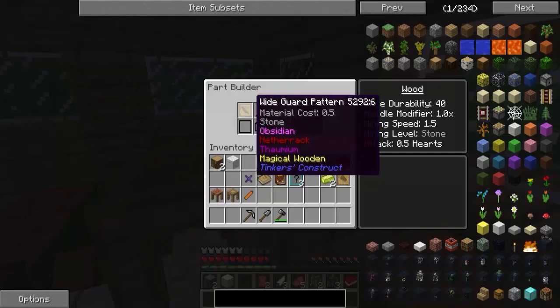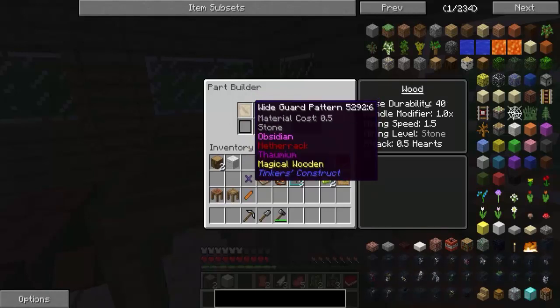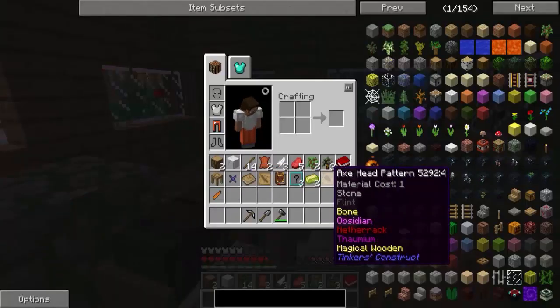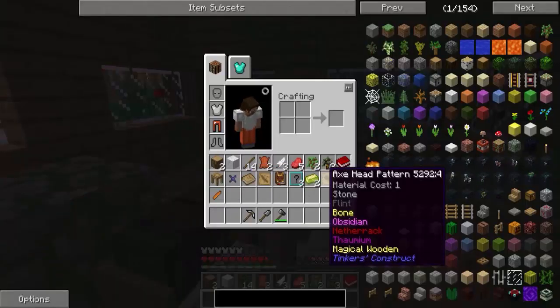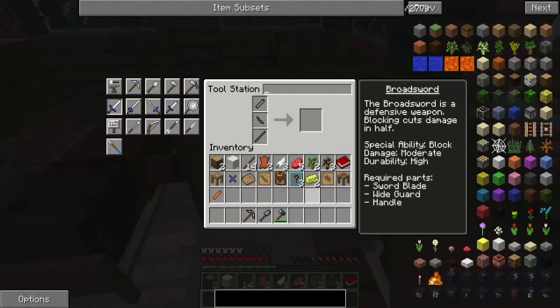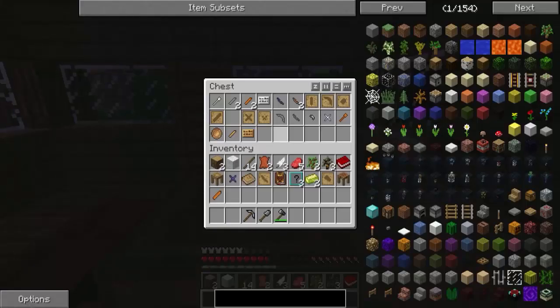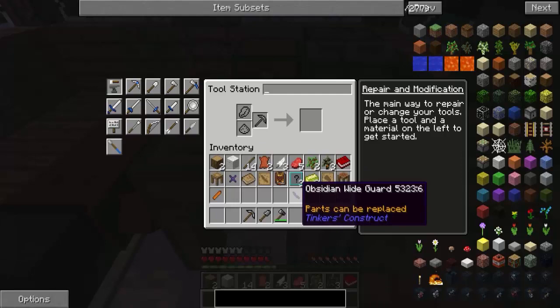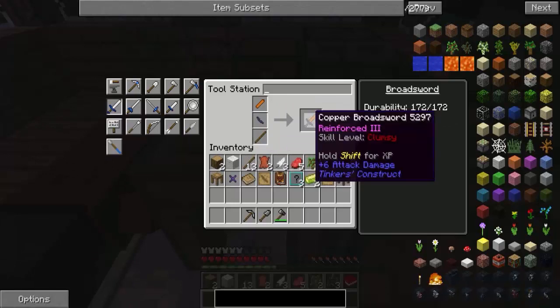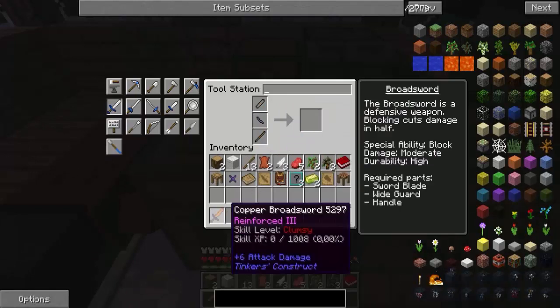Nie mogę tego zrobić! Olul. Netherrack, Thaumium, Magical Wooden — ja tego nie mogę zrobić, ale jaja! To powinienem móc zrobić — to dziwne. No cóż, ale tu mam stone. To znaczy obsydian, nie stone. Copper, obsydian i copper bloodshot.